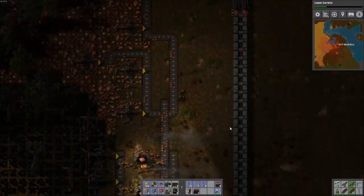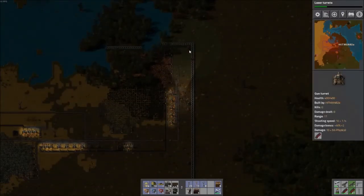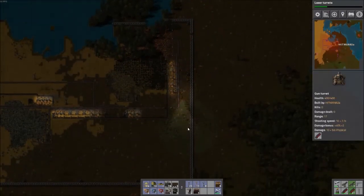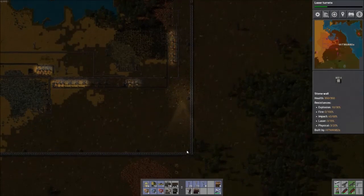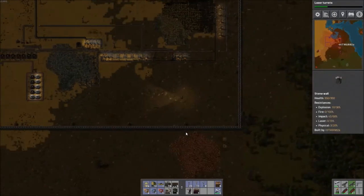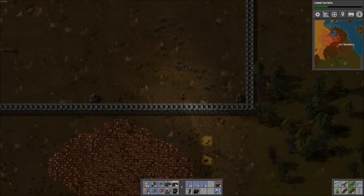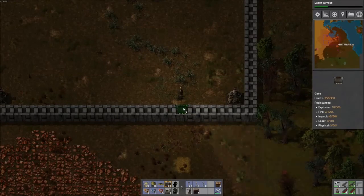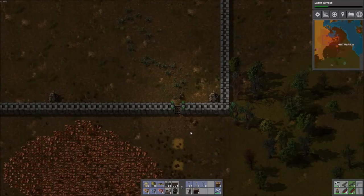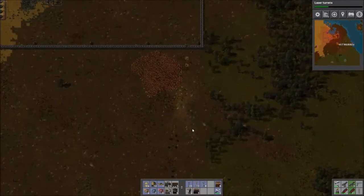Double doors, double walls — everything's copacetic, everybody's got good ammo. So right here is where we're gonna build our refinery and stuff, which means we're gonna need gates here. Not you, Bill — go away, Bill. Bill Gates, if you're wondering.